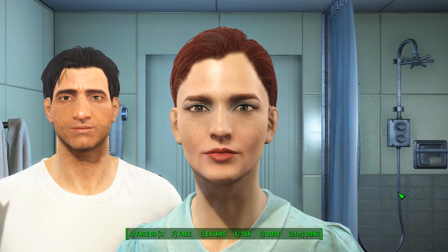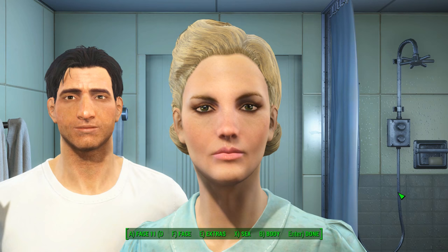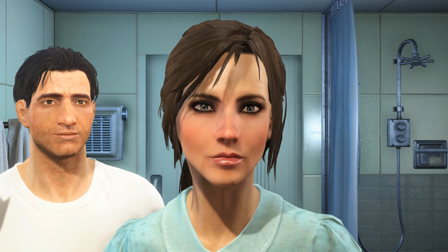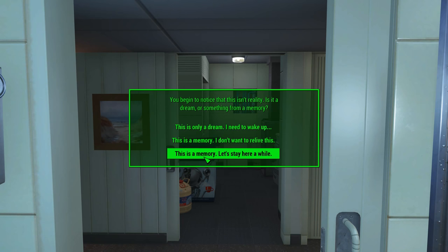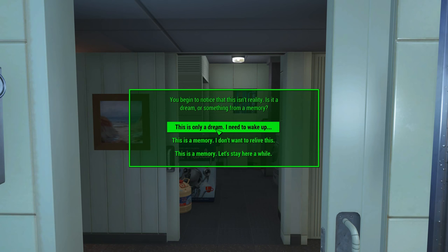I'm going to go through and find the Barbie doll — there we go — and we're just going to select her. Then we're going to open the door, and this is where the options come up. If you pick 'This is a memory, let's stay here a while,' that takes you through the entire intro — that's the vanilla opening. If you choose 'This is a memory, I don't want to relive this,' that takes you straight to the vault. And we're going to pick 'This is only a dream, I need to wake up.'